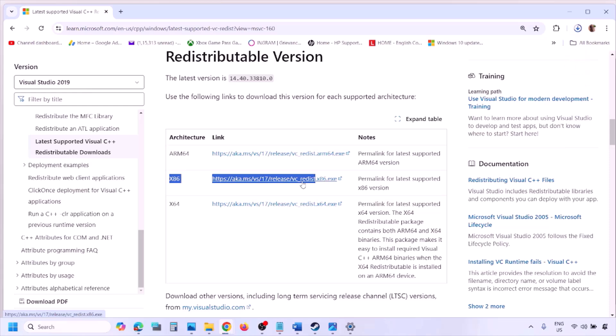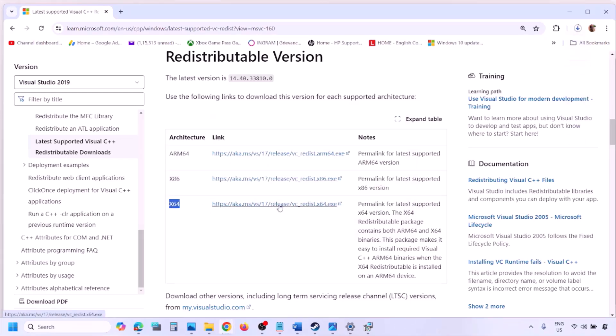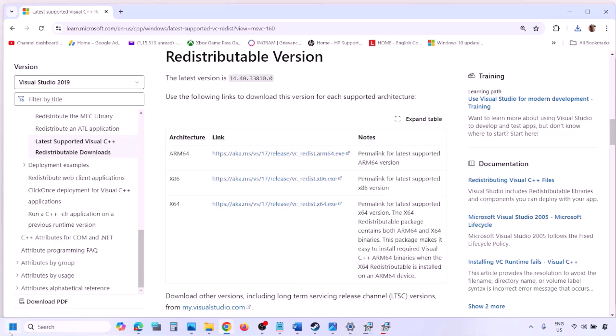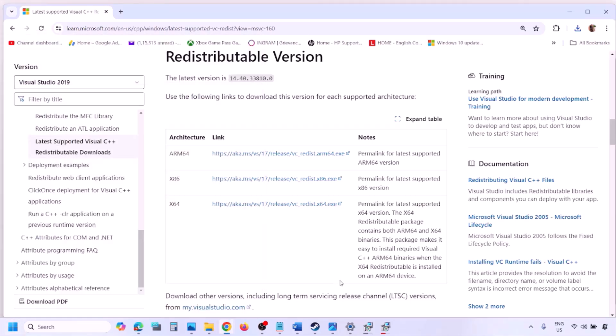Run the exe file and click Repair if you see that option; if you see the Install option, click Install. Click Yes to allow and let the installation complete. Make sure both x86 and x64 are installed. Once installed, restart your computer — a restart is required — and after the restart launch the game and check.